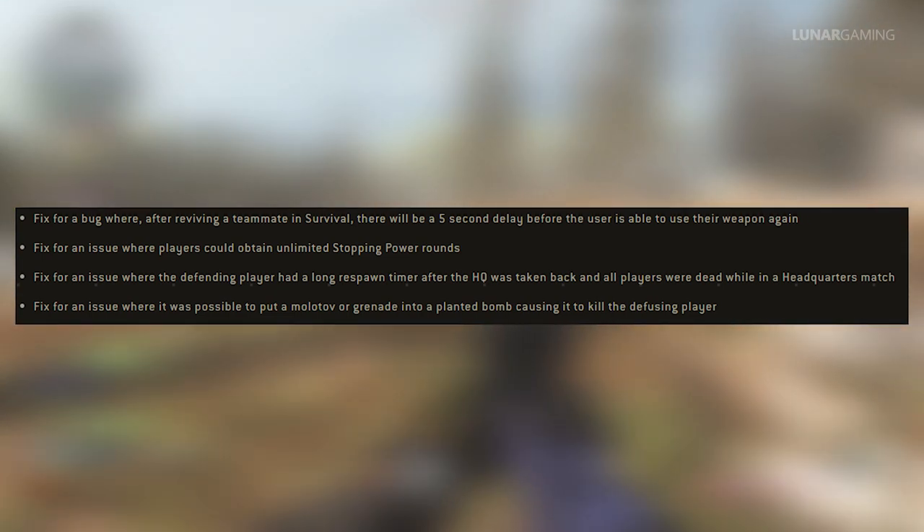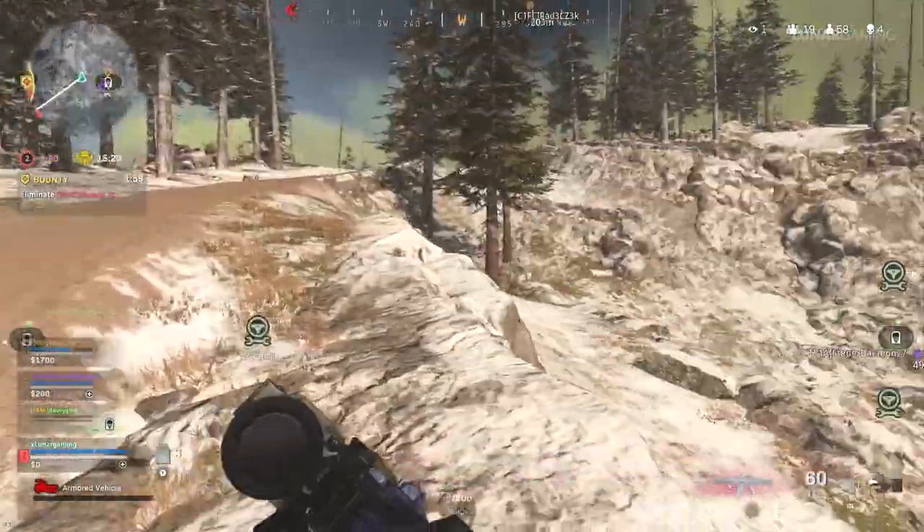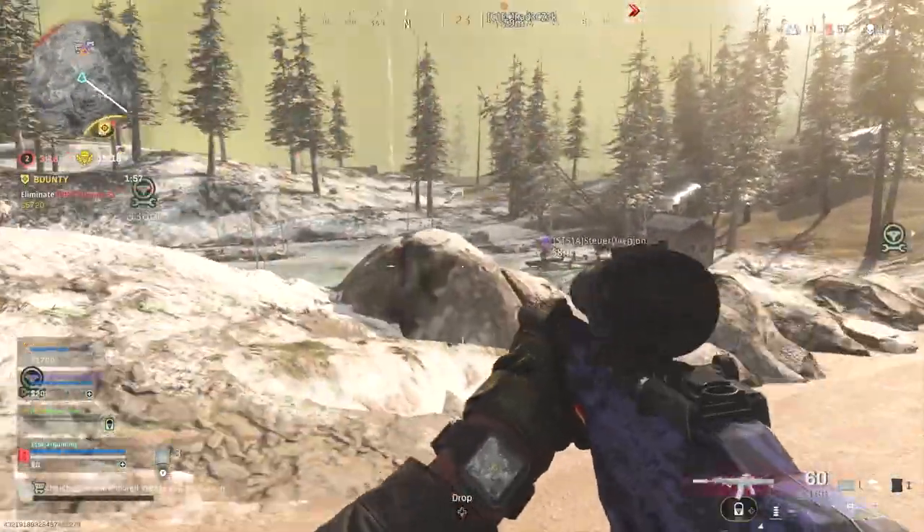Fixed an issue where the defending player had a long respawn timer after the HQ was taken back and all players were dead during a Headquarters match. And fixed an issue where it was possible to put a Molotov or grenade into a planted bomb, causing it to kill the defusing player.